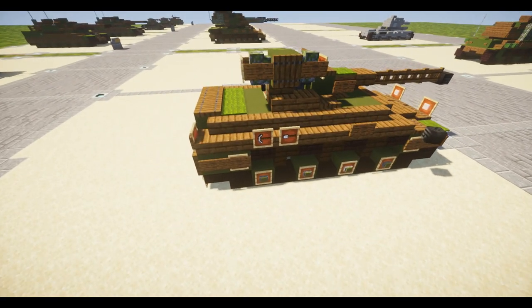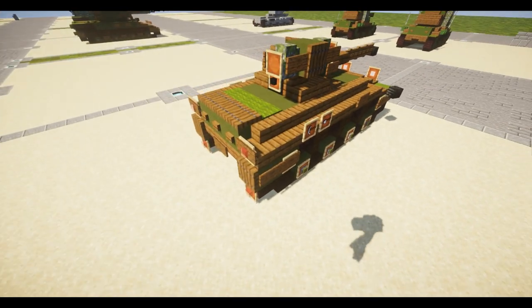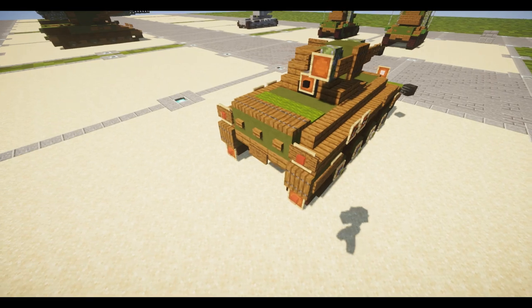In this tutorial we're going to be building the Big Light Panzer 57. The English translation is Escort Tank 57.